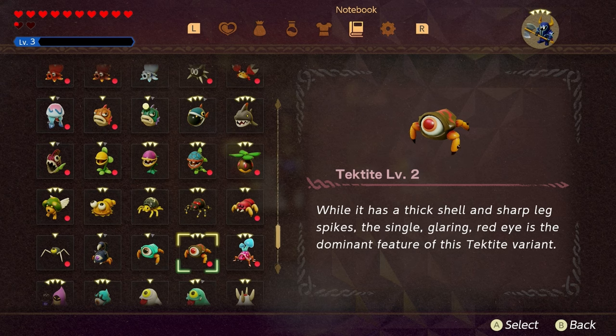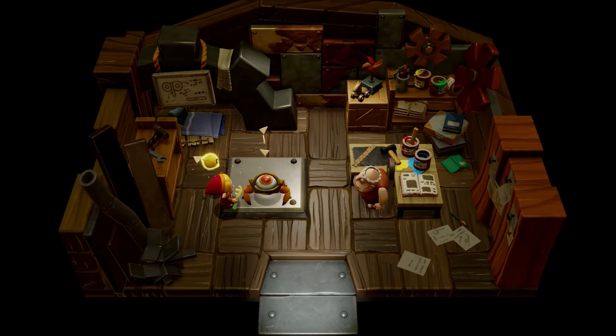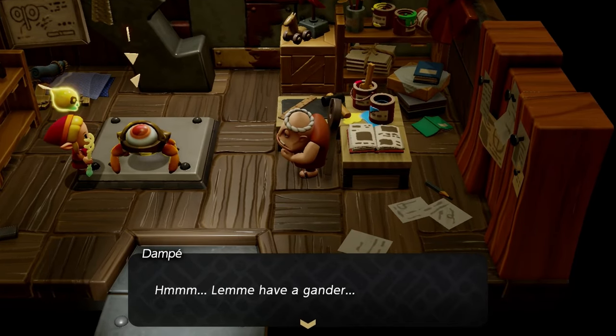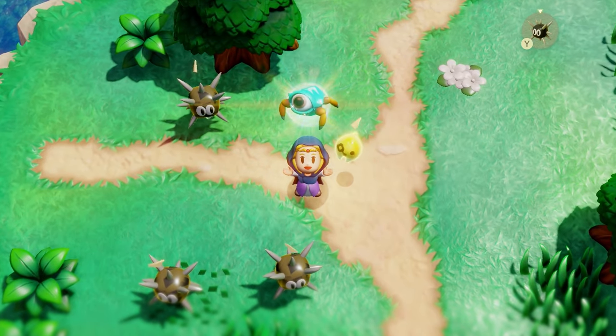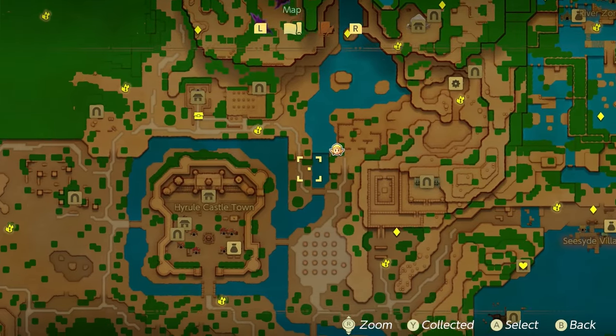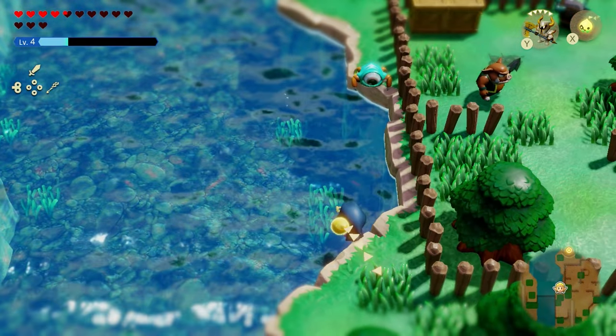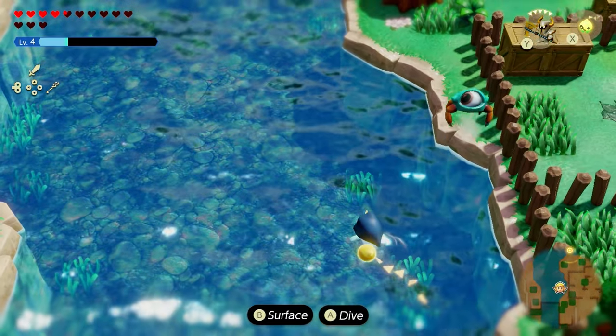The first riddle is a creature with a big eye — the sort that's always jumping around. What I showed Dompe was a level 2 Tektite. If you want to find Tektite level 1s, you can find them northeast of Hyrule Castle in a body of water, where they're simply just hopping around and swimming everywhere in that area.